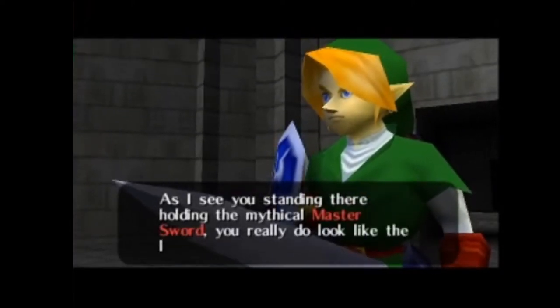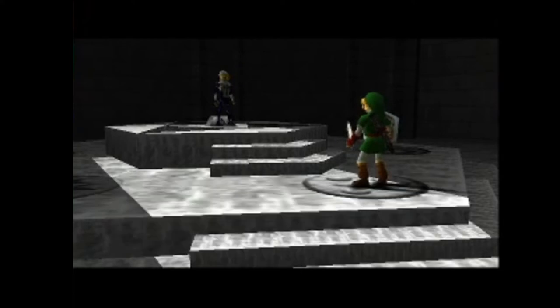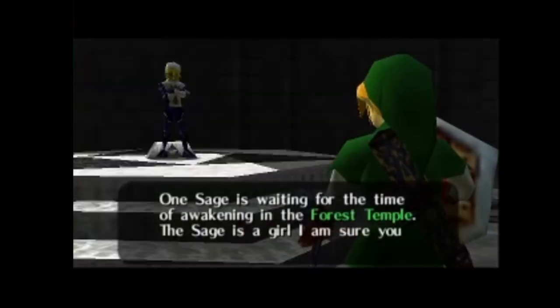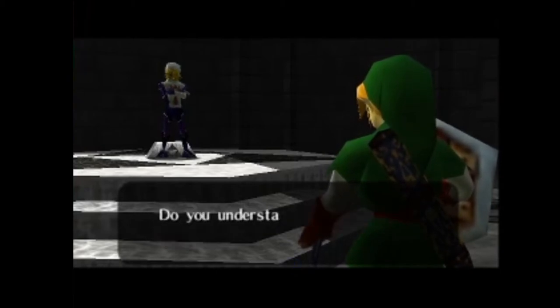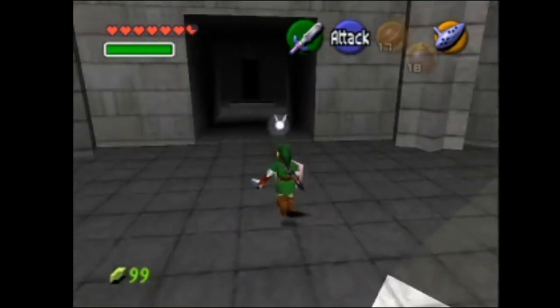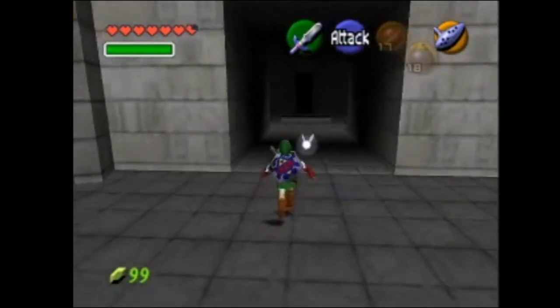And as we see Sheik here, we know Sheik has very similar garments to what Impa had when we met Impa in the courtyard of the castle — with the Eye of the Sheikah symbol on the chest piece. Now I have to go to Kakariko Village.